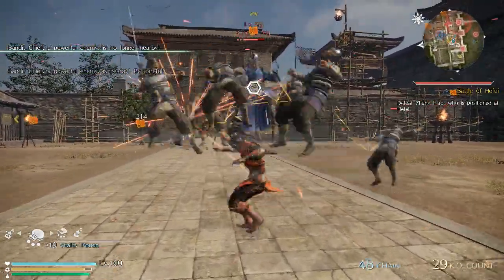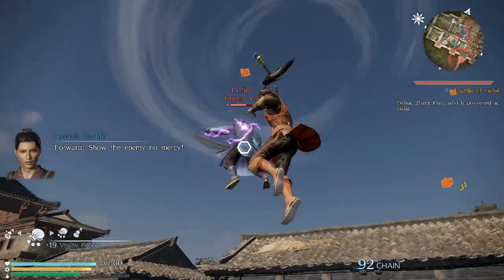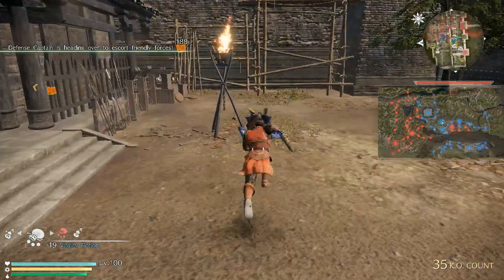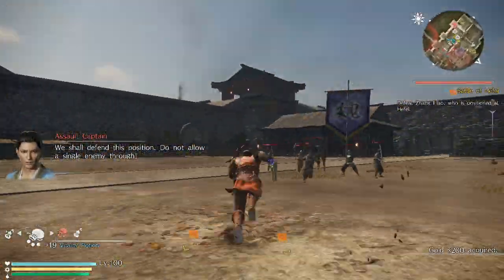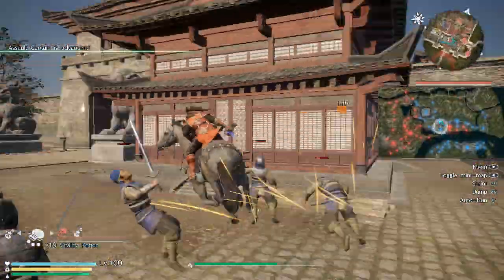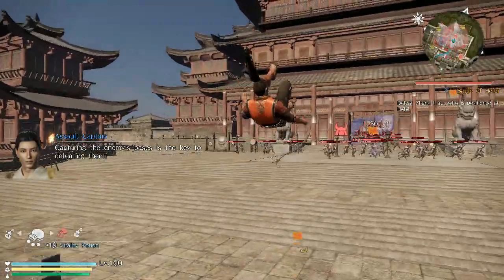You actually do combo differently while you're in Witch Time, just like the real Witch Time, so it definitely adds a new dynamic to how you play the game. Of course now it's not dropping gems, but it's supposed to be increasing the drop rate.